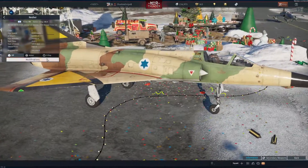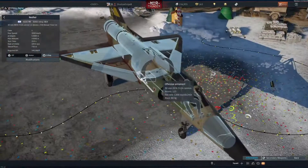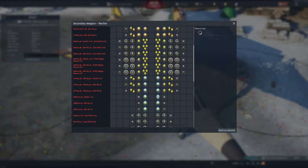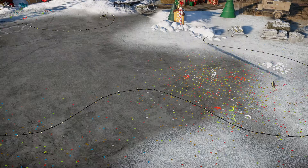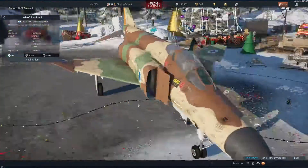Nesher — that is how you say that, right? I think I said it with a bit more of a German accent. 30 mil, 30 mil. No armor, obviously. Secondary weapons. Oh my God, I love the diversity of weapons on these planes. And this is what I'm excited about.